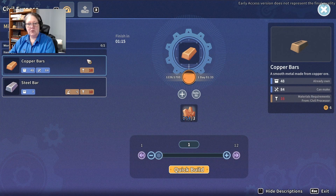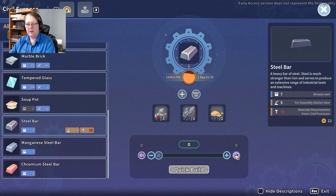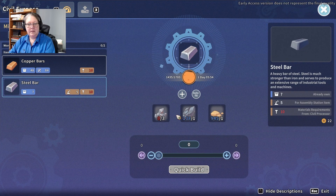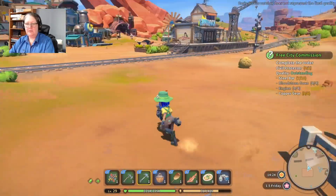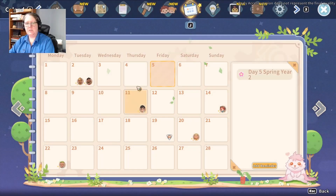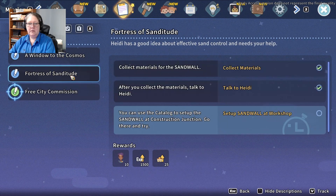I may need to go mining. I definitely need to go mining. Have I finished with this side as well? Let's go mine up some steel — it'll give me something to do while I'm waiting for everything else. I'll try and remember to use the thing. I need to check what my other mission was — I've maybe forgotten. Set up a sand wall at the workshop.